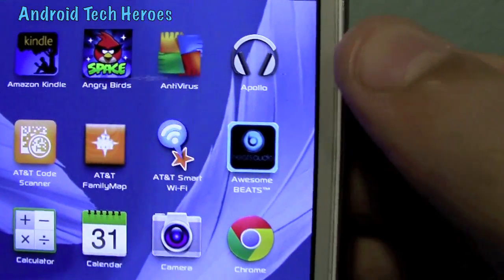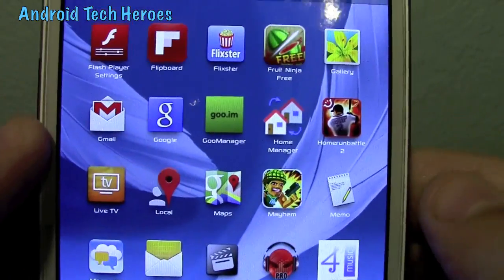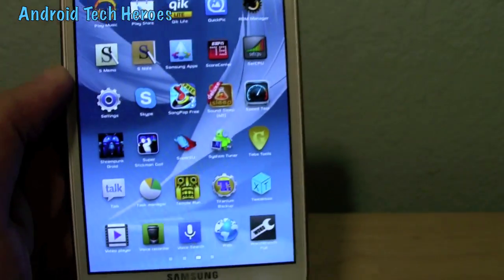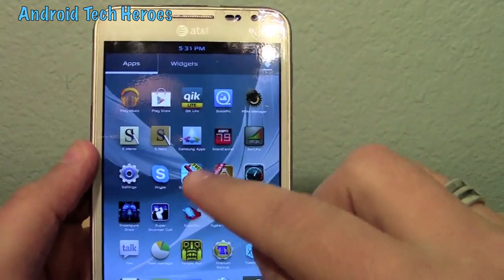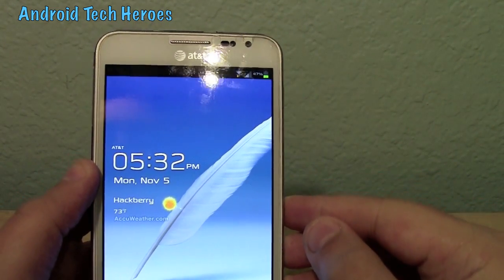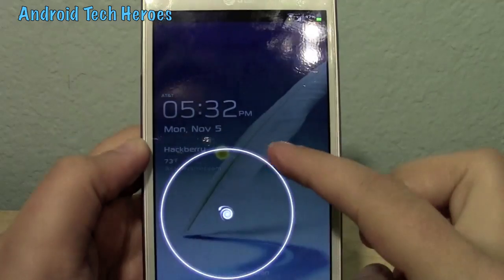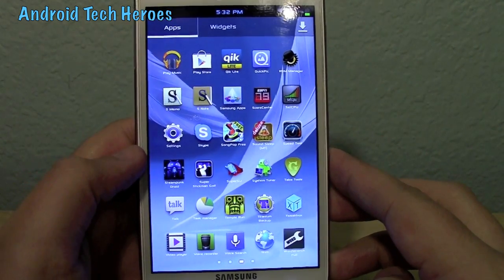He's added Apollo, Awesome Beats — which is really cool for headphones, it works, I've tried it — and then the new gallery and the new video player, which we'll go through in just a second. In the lock screen, he has added the Galaxy S3 clock from the Galaxy S3 lock screen. Adobe Flash Player is also installed with this ROM Version 4.